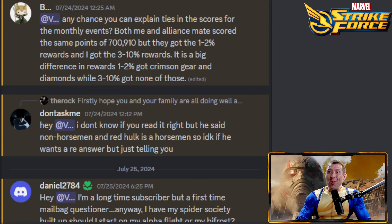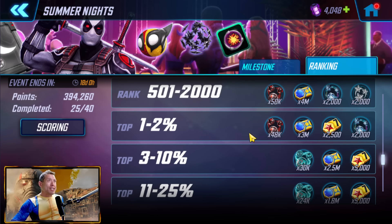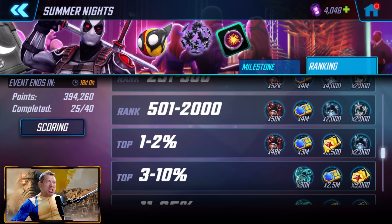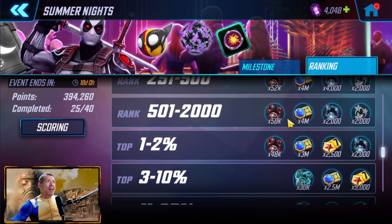First question of the week: any chance you could explain tie scores for the monthly events? Both me and my alliance mate scored the same amount of points — 700,910 — but they got the 1–2% rewards and I got the 3–10% rewards. It's a big difference — 1–2% gets crimson gear and diamonds; 3–10% gets none of those. Unfortunately, there's no leaderboard to see your actual rank right now.